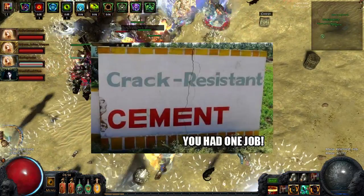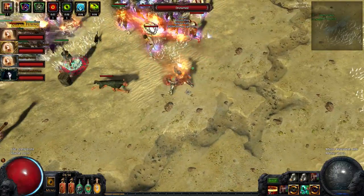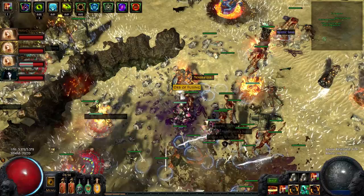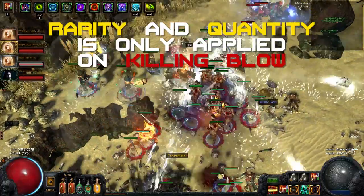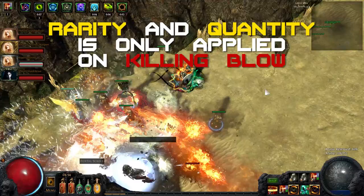As a magic find culler in a party you have one job and one job only: last hit as many monsters as you can. You are basically a professional kill stealer, and people will love you for doing it. This is important because when a mob dies, the increased rarity and quantity of the player dealing the killing blow is applied to the loot drops.